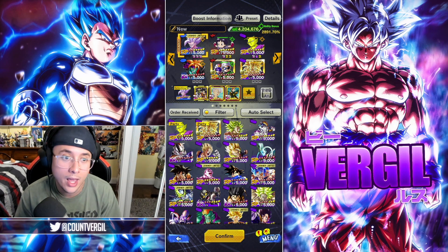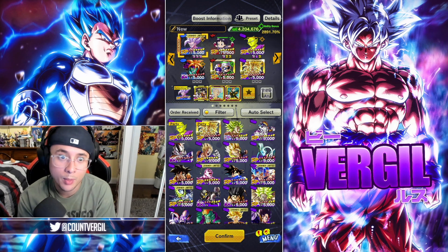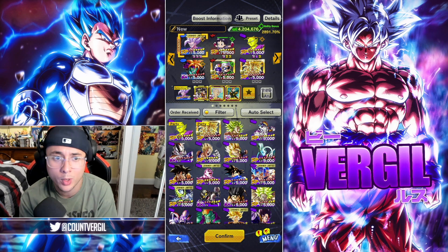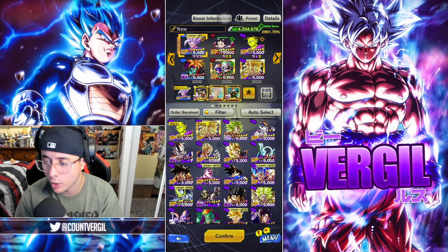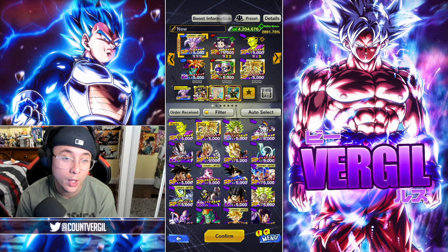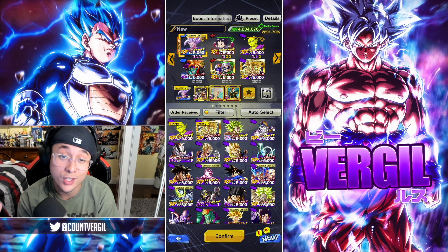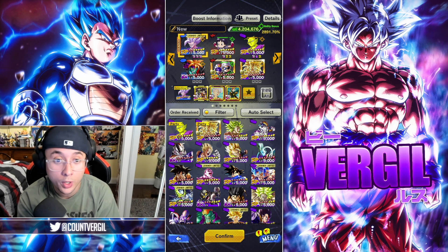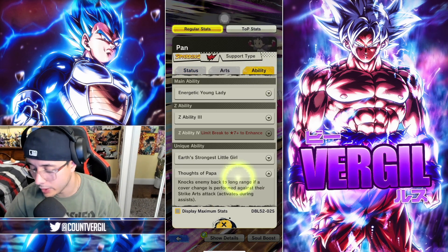Even this setup with all three new characters — just running the top three — has insane synergy with one another. LF Beast Gohan is individually and undoubtedly the best unit in the game. Pan is probably the best support unit in Dragon Ball Legends history — she's just ridiculous. And then Piccolo mixes very well with those two. He's very good; I wouldn't say he's on par with Pan or Gohan, but he's fantastic — loads of damage, a bit of a glass cannon.